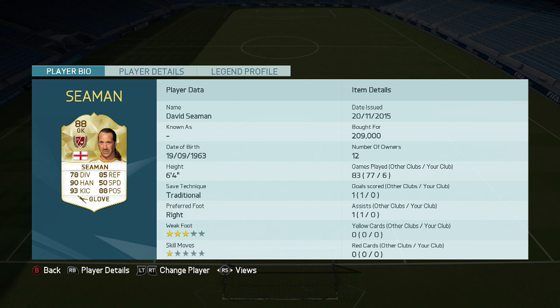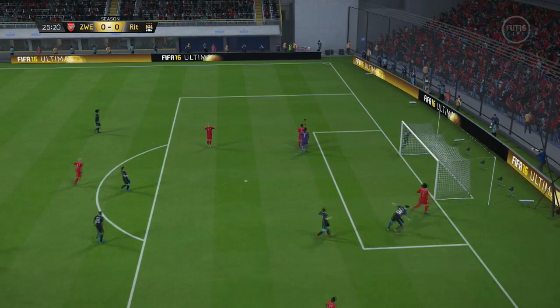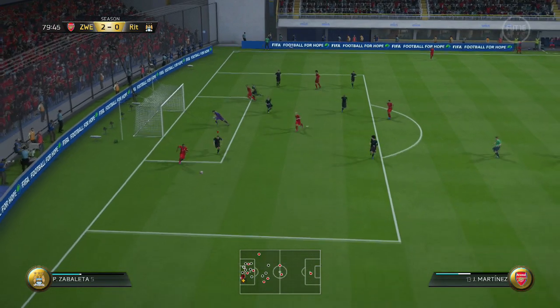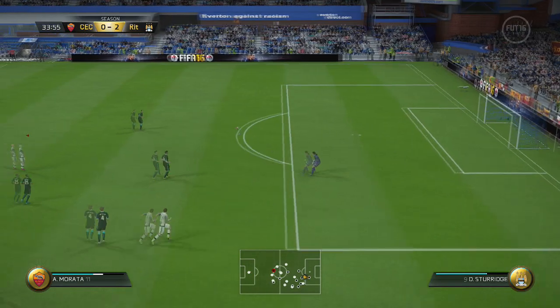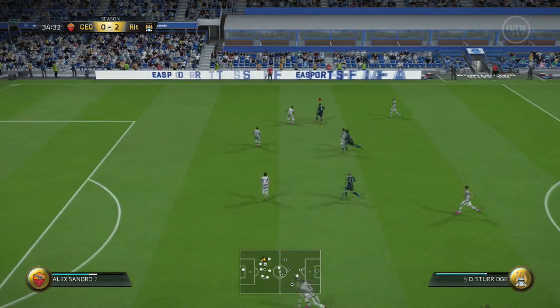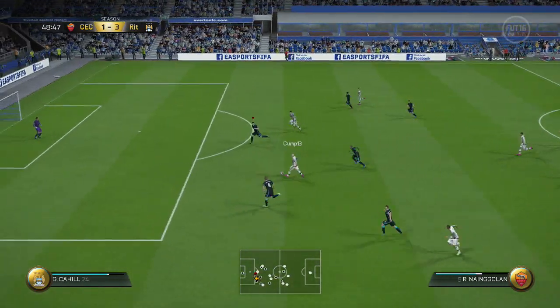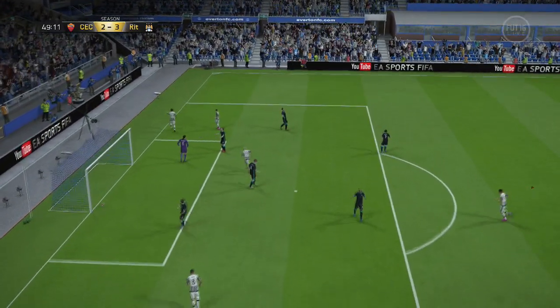We're now going to get into the highlights with the pros and cons for David Seaman. My first pro for this card is his kicking — an astonishing 93. Besides the newly released Team of the Year Neuer, Seaman has the best boot and can definitely be used as a weapon for counter-attack. He can definitely get the ball downfield for your attackers to chase and provide some offense — something pretty cool to have for a keeper.